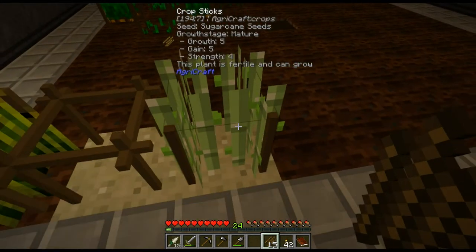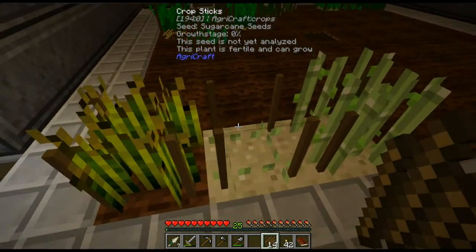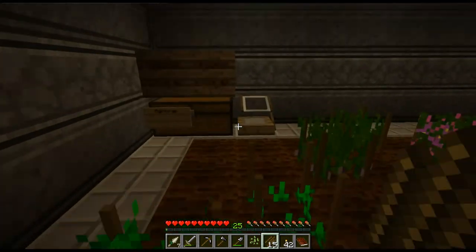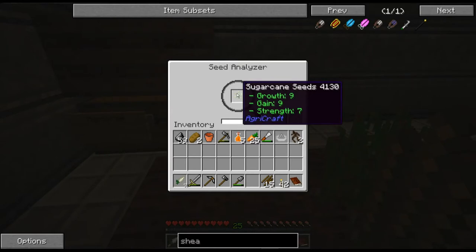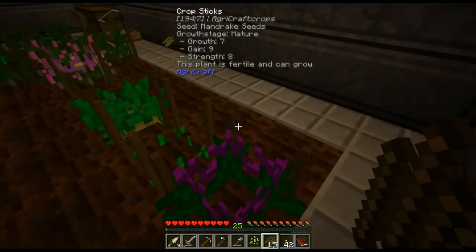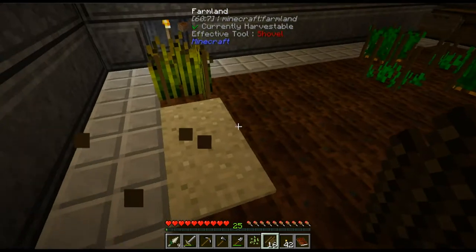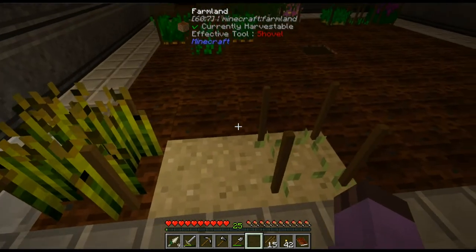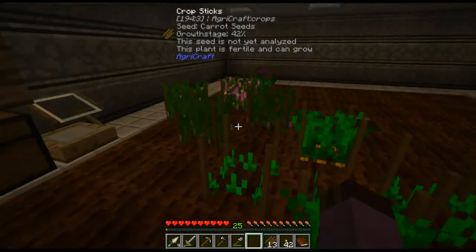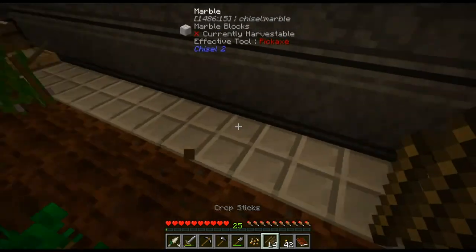Finally the sugarcane gets off its lazy backside! This sugarcane is going to make a jump from 5-5-4 to 9-9-7, which is actually a bigger jump than the mandrake made. That tells you how quick this goes when you have everything at baseline and just do the progression. This is why I spent all that time getting all these baseline crops done - they will make everything in the future very quick and easy.